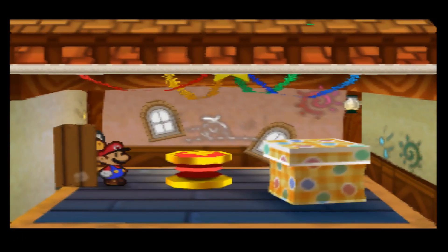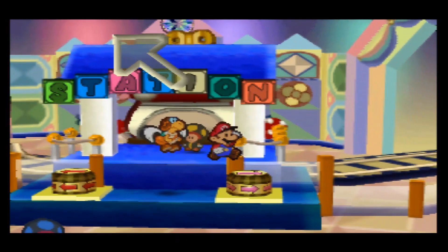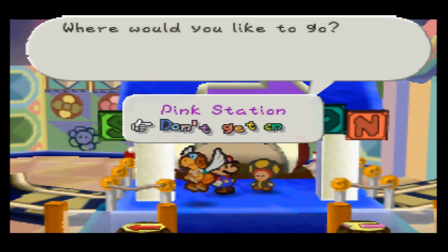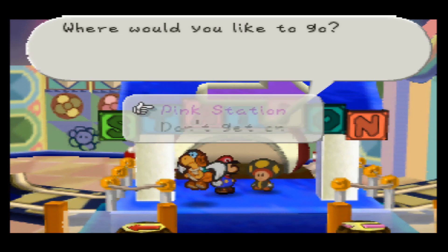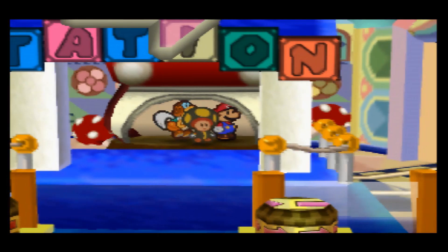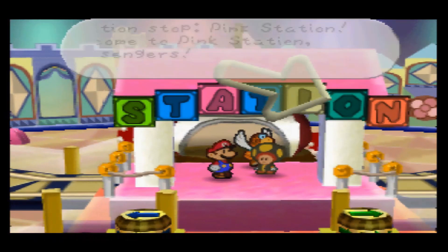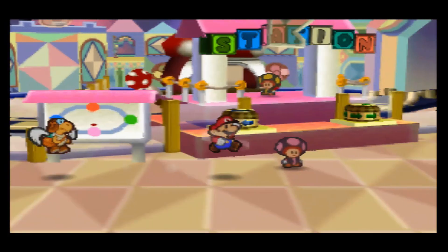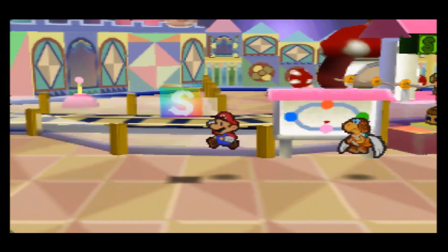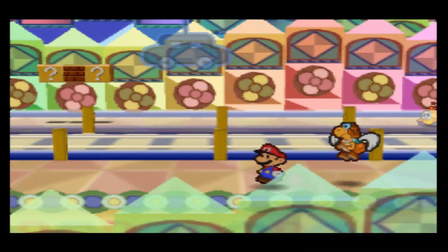We're heading back to the pink station. By the way, the station color is more of a magenta, but that's what they use for pink station. Back at pink station, I'm going to hit the save block because it's been a little while. Our target is the lever over there — right now we can't go to the green station yet, so we need to go this way. You can see those fiery shy guys back there — that's why we're going to need the ice power badge.